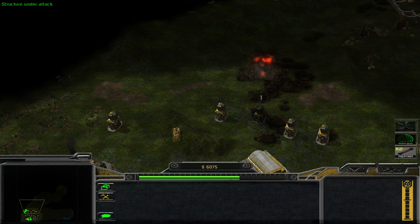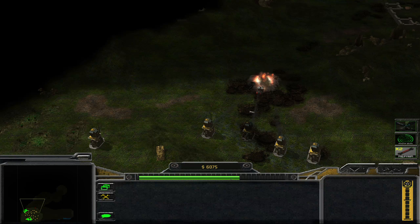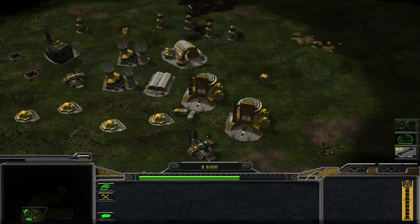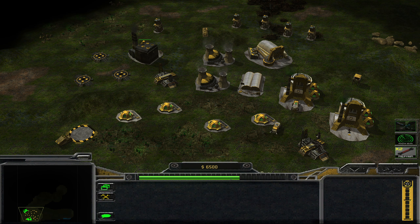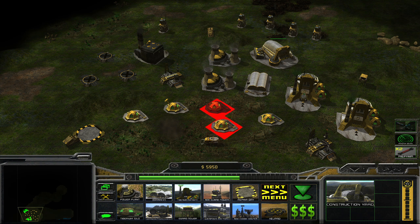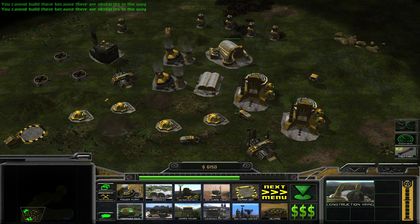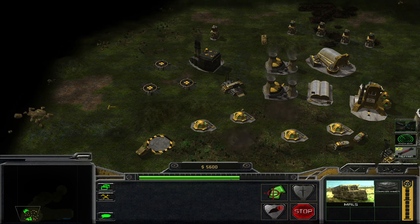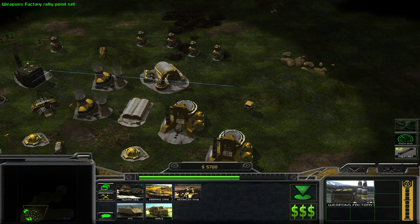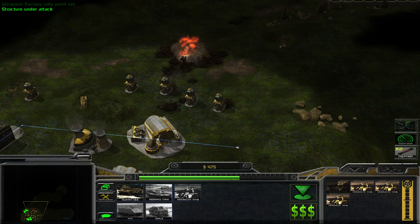This is going to be expensive if I do this with air units. First I have to find out where Cain is hiding exactly, so I should probably wait until my radar recharges. Let's build more of these and you can support my defense. I'm going to build some mammoth tanks — they're really awesome, they're sturdy.